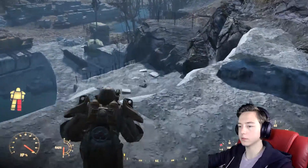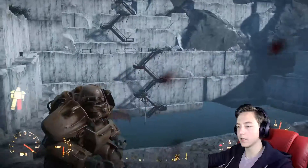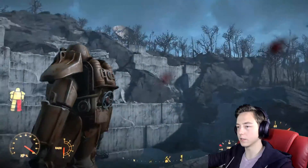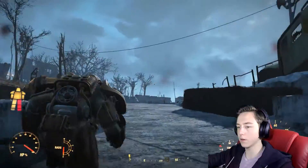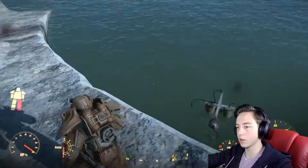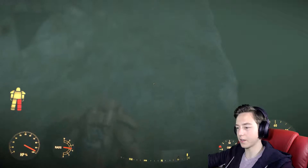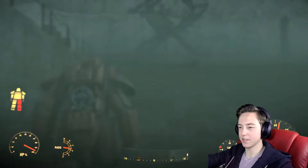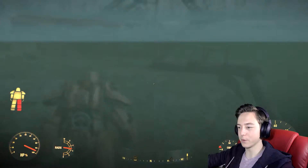Oh. This is an awesome area. Check this out. I like this. It's quite nice. I wonder if there's anything down here. Can we go swimming in this suit? Oh, we can actually go inside. Okay, that's not a good idea, I don't think. Alright... We've got quite a lot of rads. So I guess the power armor is useful for going underwater. We can just breathe under there.